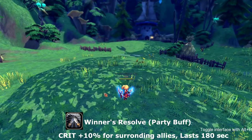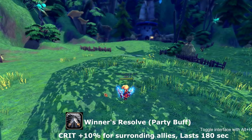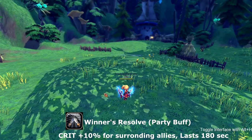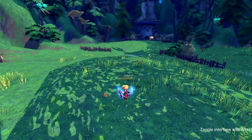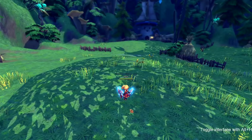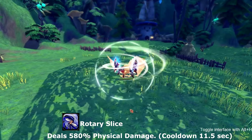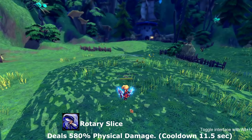The next skill is a party buff called Winner's Resolve. Winner's Resolve adds 10% to the crit rate of all surrounding allies within your party and this lasts for 180 seconds. This skill goes on cooldown for ten seconds.